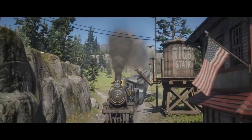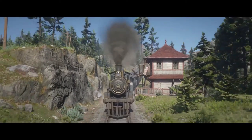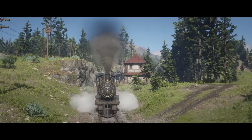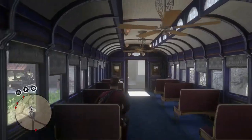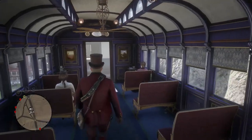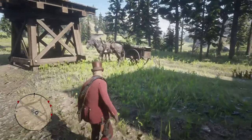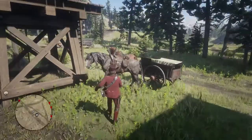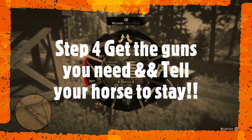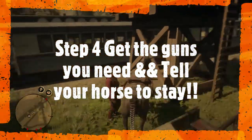Here we are arriving at Riggs station — you can see the train coming in. Here we are at Riggs station. Now step four: your horse is going to be right outside here. My horse is quite dirty. Get the guns you need — I'm just going to grab a repeater, that's all I need.